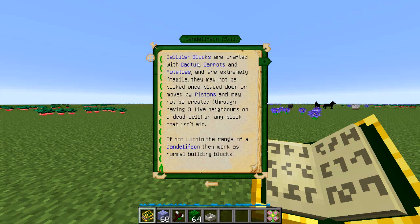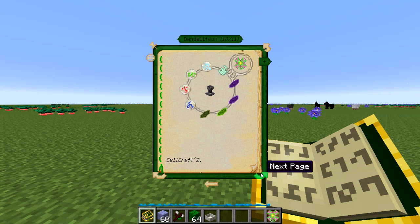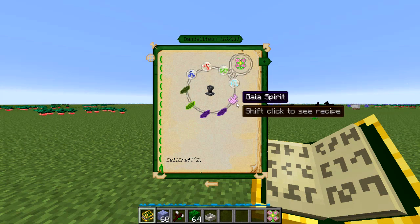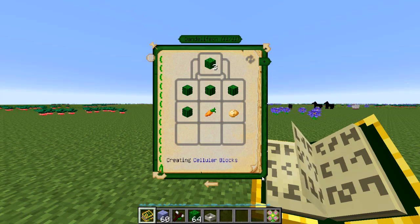In the last paragraph it says that you can't have two Dandeliphons working nearby, and you can't move the cells by any other means — no pistons pushing them around or anything like that. The cells themselves have to be crafted as cellular blocks, which are made from cactus, carrots, and potatoes — all stuff we could grow very easily. They can also be used as building blocks if you want. Here's the recipe for the Dandeliphon, which looks pretty easy aside from the Gaia Spirit, so you'll have to slay a Guardian of Gaia. And here's the recipe for the cellular blocks.